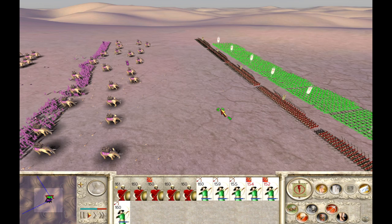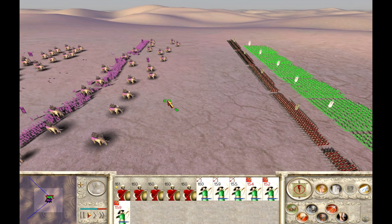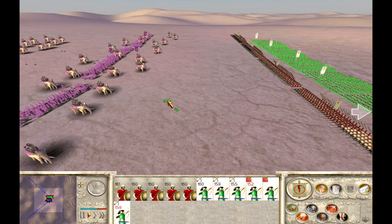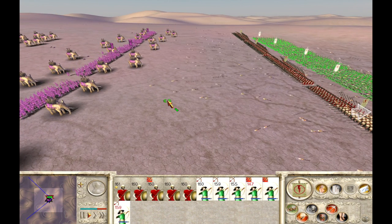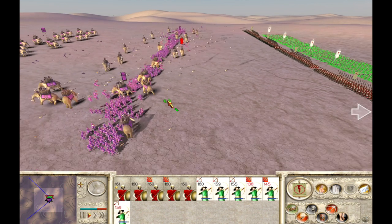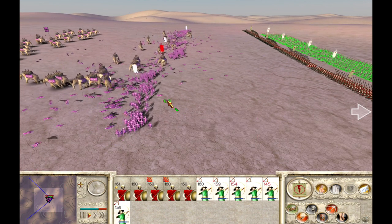You can take advantage of this when fighting elephants by firing flaming projectiles at them. Archers, ballistas, and onagers are all very effective ways of making elephants run amok and kill their own troops, as you can see here in the video. Using flaming arrows is key, because normal arrows will not make the elephants break.